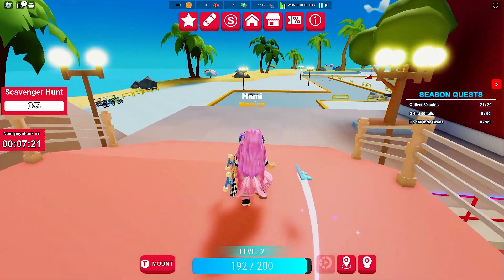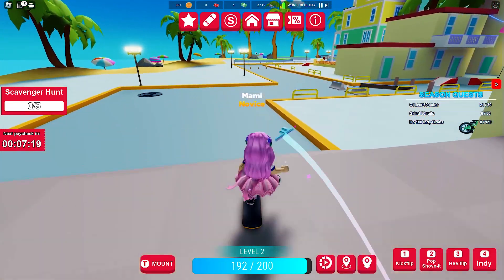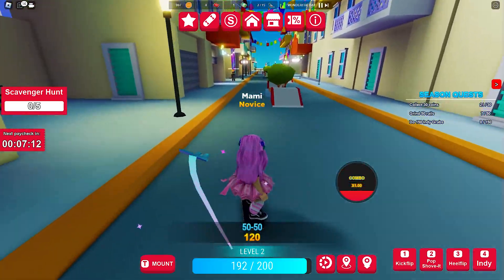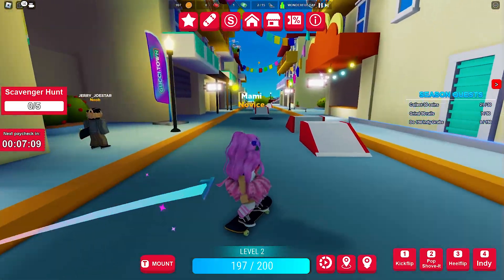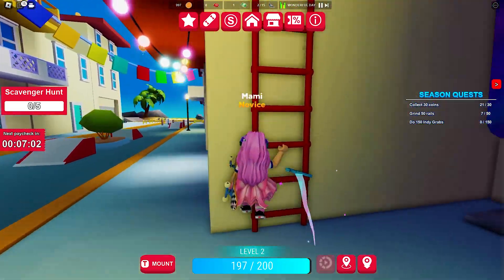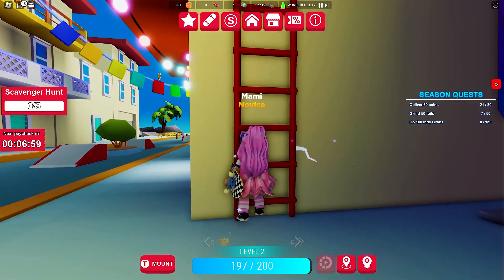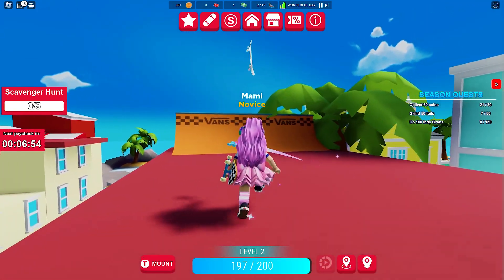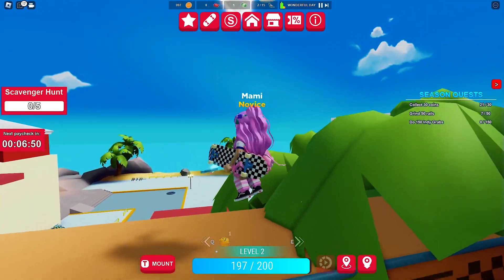Go over this bridge to reach the other side, then look for the stairs. Go up and there it is — we got the first item!